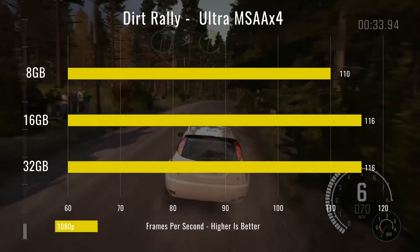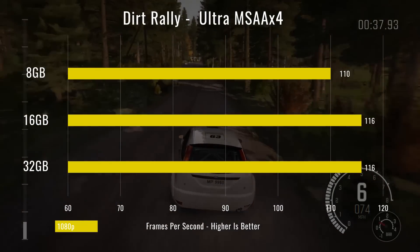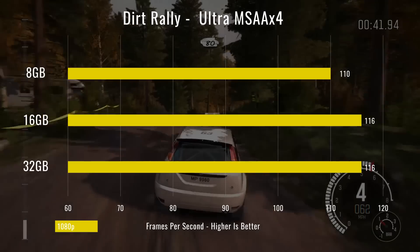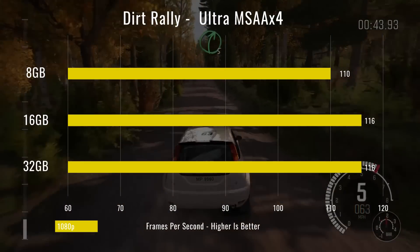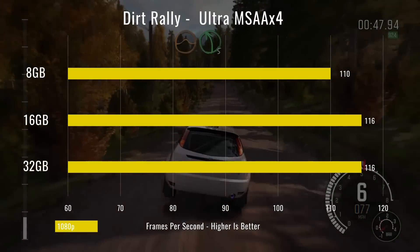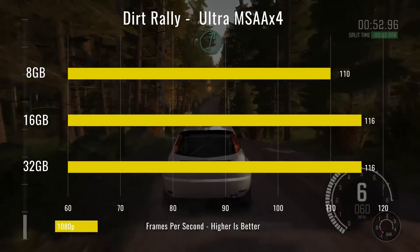For our last test we did Dirt Rally, and as you can see 8 gigs of RAM was 6 FPS below the other two, which were both at 116 FPS. A little bit of a hit again, not a huge one especially with all those tabs and background tasks running — not an enormous hit, but definitely noticeable compared to the other two.